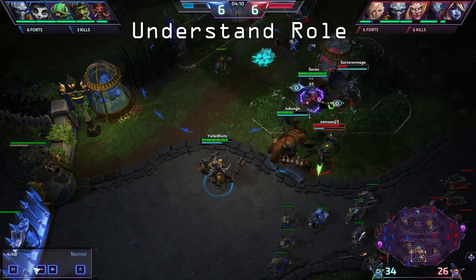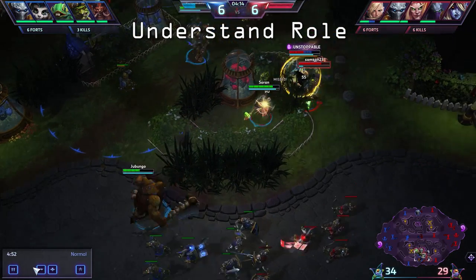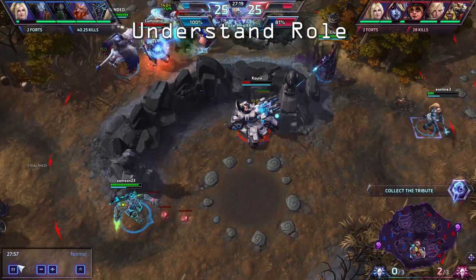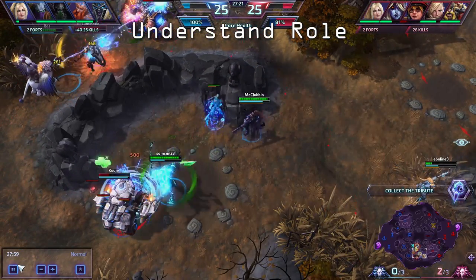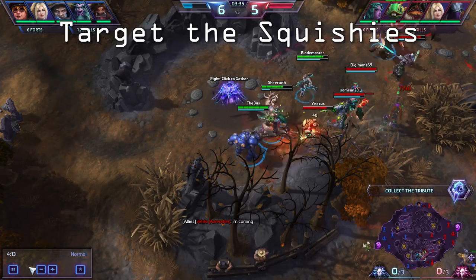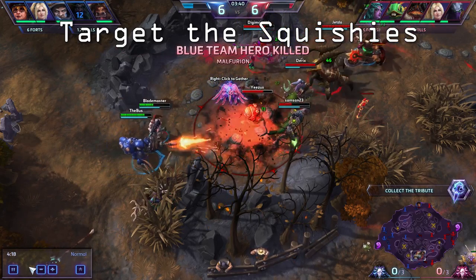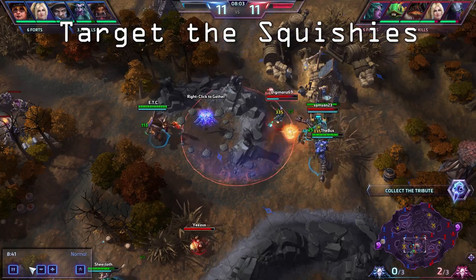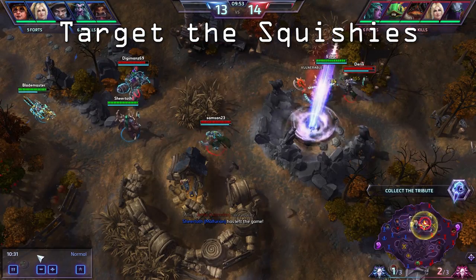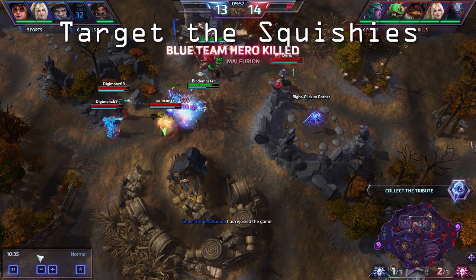The first tip is to understand your role. You are a bursty, pokey assassin, so don't use teleport as an engage into the fight because you are squishy and will be targeted with no way of escaping. Save it as an escape or use it only when you're positive there is no threat. The next tip is to target the squishies. Always focus enemy damage dealers or healers first. Good targets are Jaina, Kalfas, Vala, Sylvanas, etc. Avoid tanks as they can just soak up all your damage. With Zeratul's burst, you should easily be able to take down any squishy target.